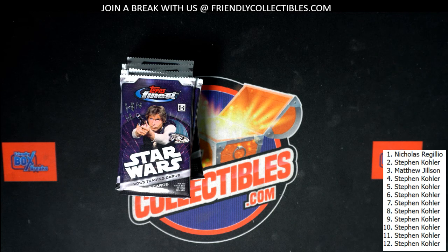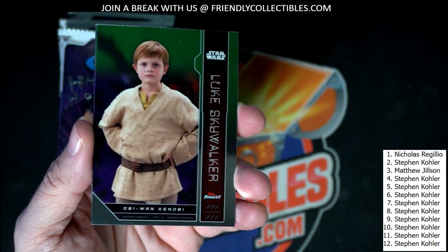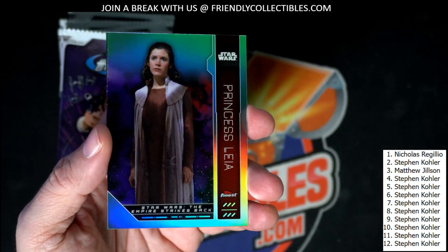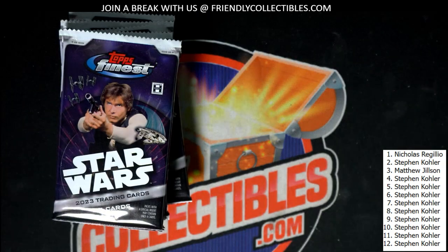All right, Nicholas R, you're up — good luck! So here is a Luke Skywalker for Nick R, then we got a Finn right there, and Inquisitor — Tales of the Jedi Inquisitor, that's pretty nasty. Then a Princess Leia refractor — that's a beauty, nice looking card. And then another Princess Leia. So there you go, Nick R, coming out to you.